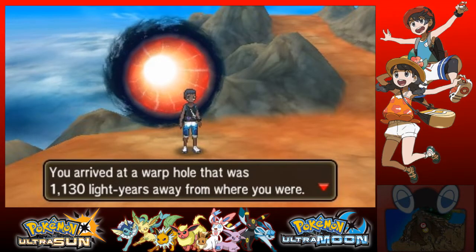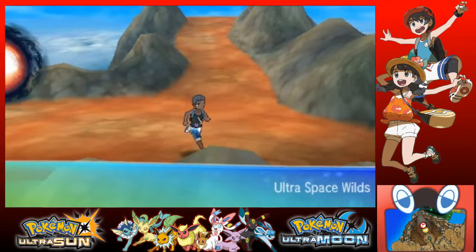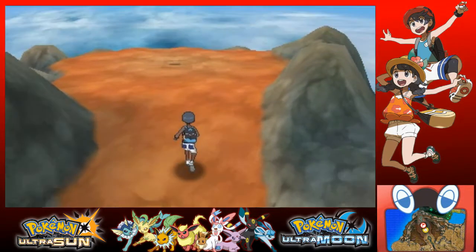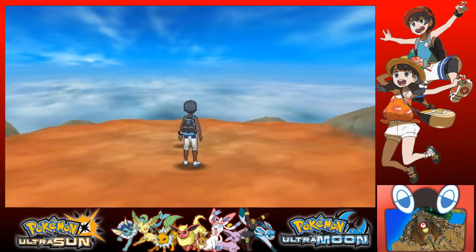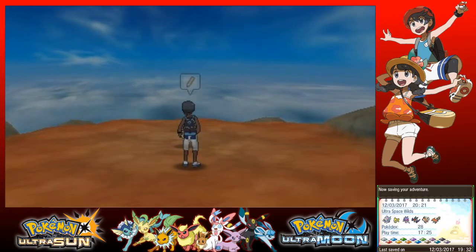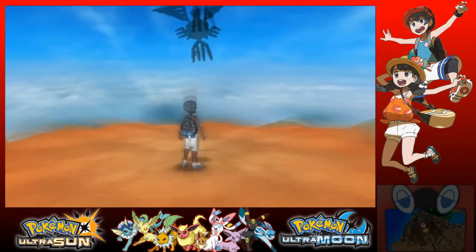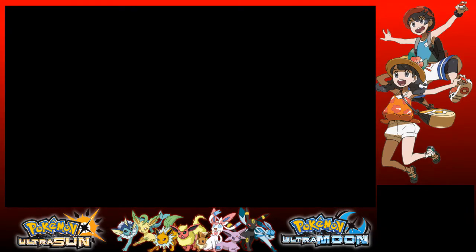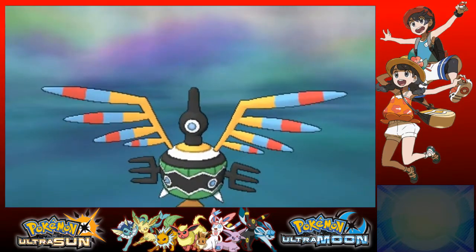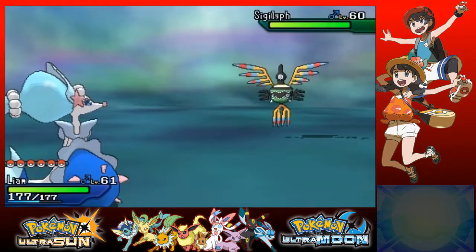The warp hole was one thousand, one hundred thirty light years away — seeing the crossmen, not in this world. Well, that's great because I totally don't know where I am right now. What is right here? I see something floating right here — I thought I should save. Is this where we're gonna start catching all the legendaries apparently? Oh, no, that was a — whatever that thing is called. Yeah, this thing. It's not legendary, but it's pretty damn cool.